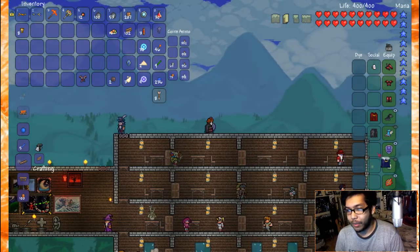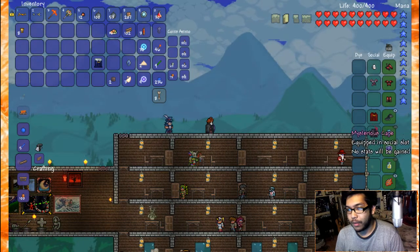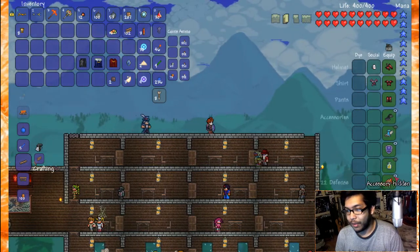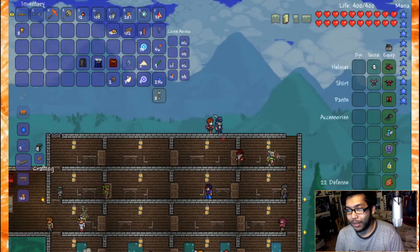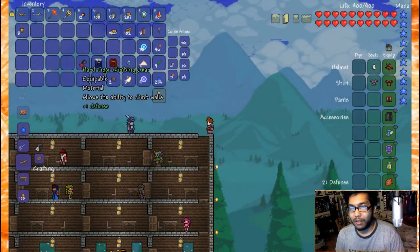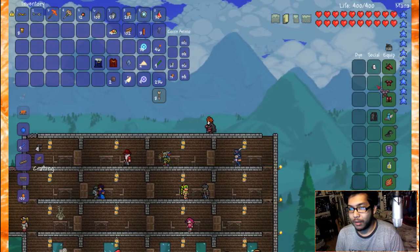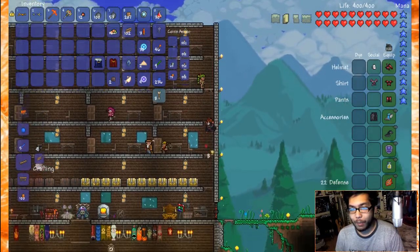Extendo Grip increases tile reach, I don't really care about that. Let's see what the winter cape looks like — oh, it's badass. The kimono looks really weird actually, doesn't even look good. I like this mysterious cape though, it's badass. I'll wear the kimono anyway, it makes me look kind of cute.